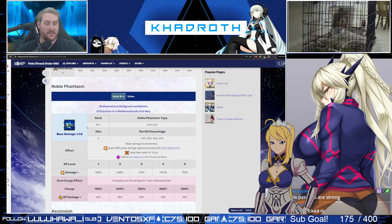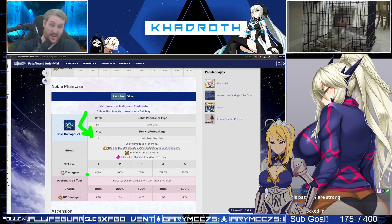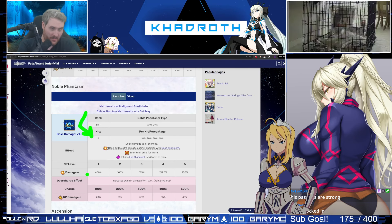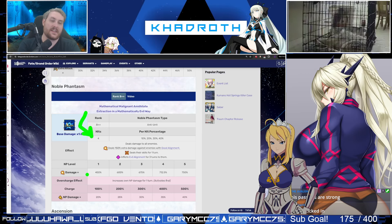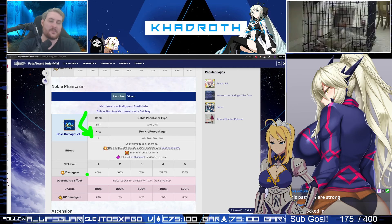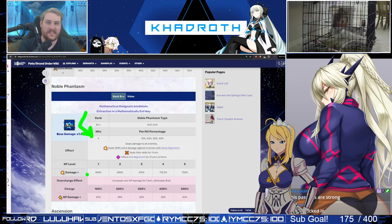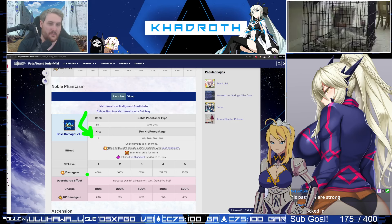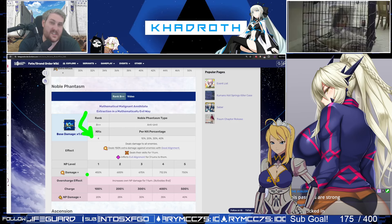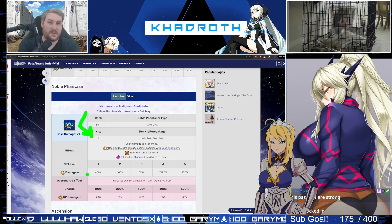Looking at his Noble Phantasm, he only has a four-hit NP. It is AoE, so it's actually going to be 12 hits against three enemies. This is where people looked at the low hit count and the low NP gain stat and assumed Moriarty would not be a good looper. But he is an Arts unit — he's naturally going to get some refund — and he has a 50% charge in his kit, so those people were wrong.